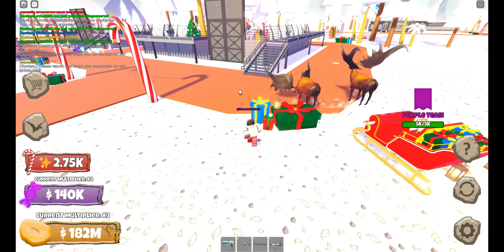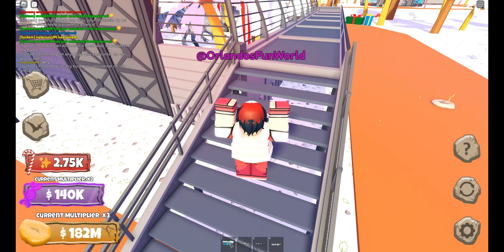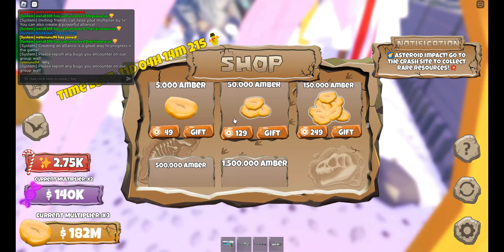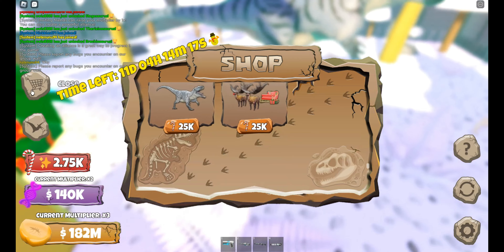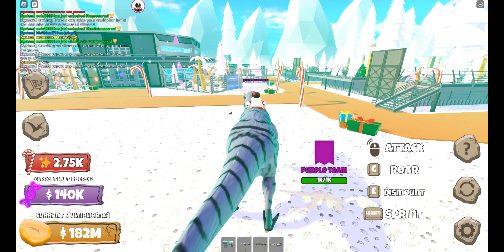It's got two reindeer; one is supposedly a Rudolph, I think — the red nose one — but they're actually different dinosaur things. So they added the Yutyrannus here for 25,000. You can also ride the dinosaurs — I didn't know you could do that.